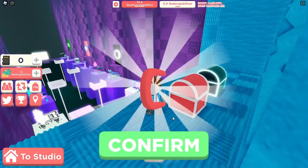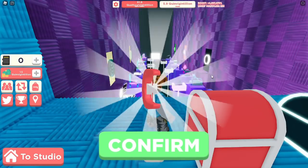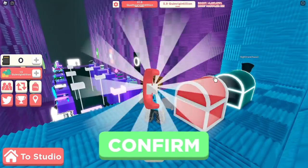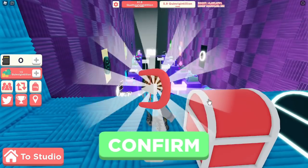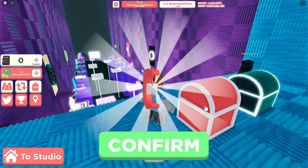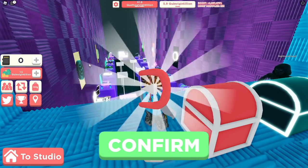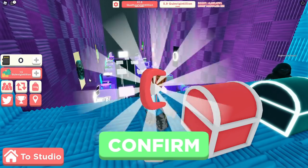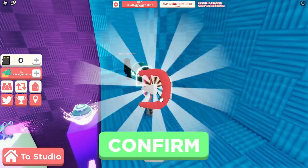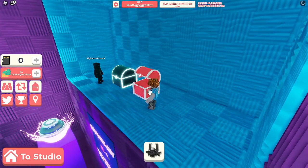I just noticed that you actually just needed the 10 coins from the dark room in order to open this chest. I always thought you needed to unlock that area to come in here. I'm pretty sure this is just a bug that you can't purchase it as of now.